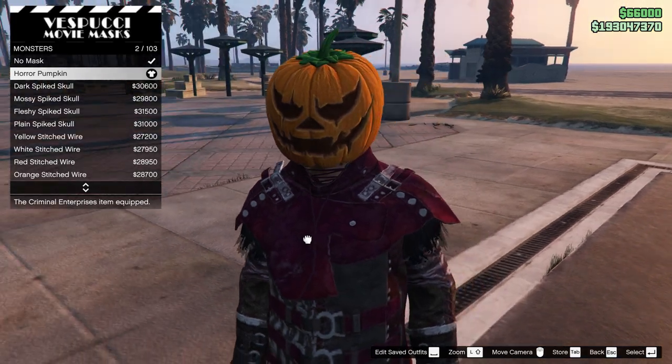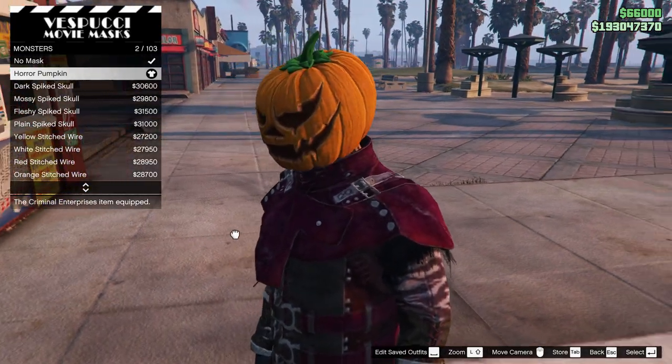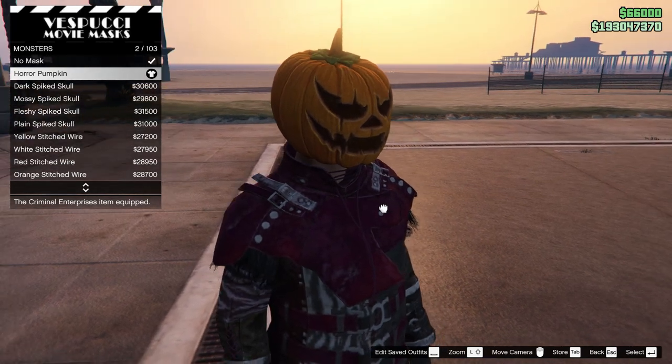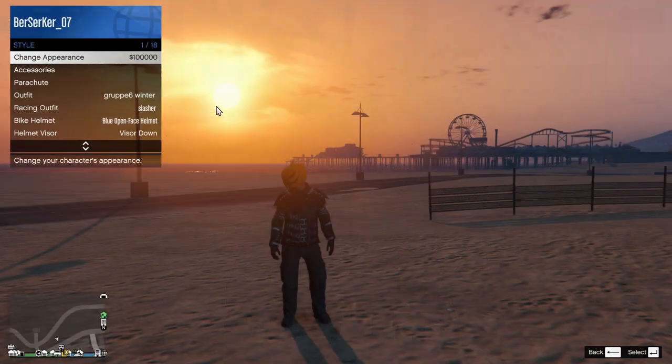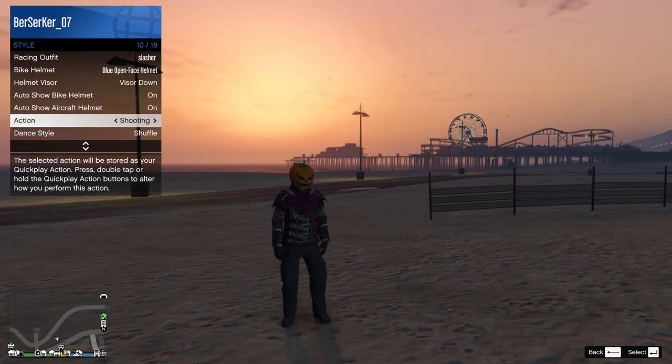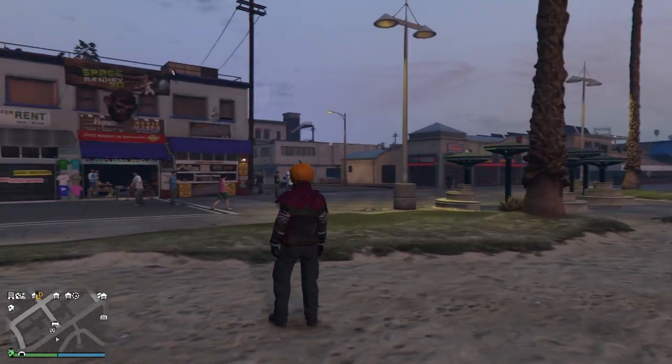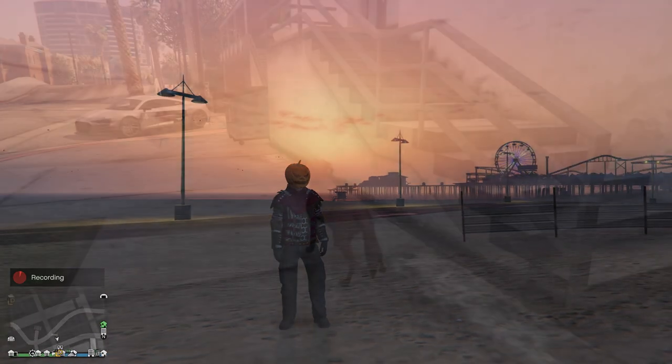Once you have gotten all 10 jack o' lanterns, you will have unlocked the horror pumpkin mask, as well as an additional bonus of $50,000, which is pretty nice. Now this mask is fairly unique. When you have it equipped, head to your interaction menu, then head to styles, and then in your actions section you can select mask audio, which plays a unique sound for the mask. This action will only happen when you are wearing that mask however.